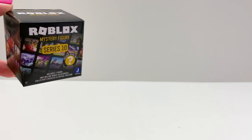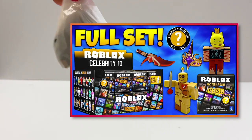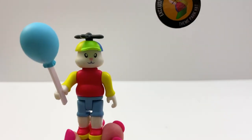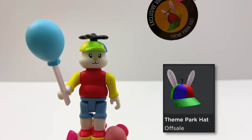And the next box is a Celebrity Series 10, which I also made a video of and I will link that below if you want to see them. This is Benny the Bunny from Theme Park Hydeland, and the Theme Park hat is the toy code.